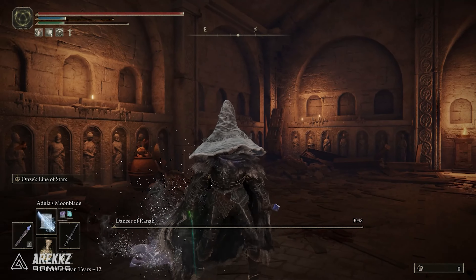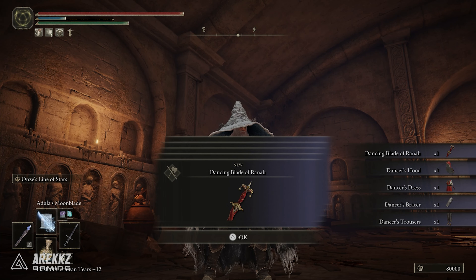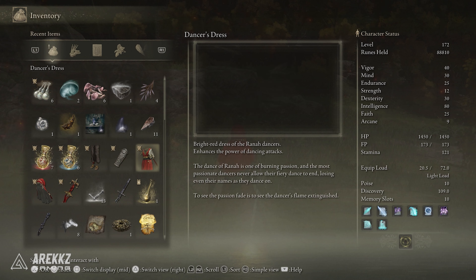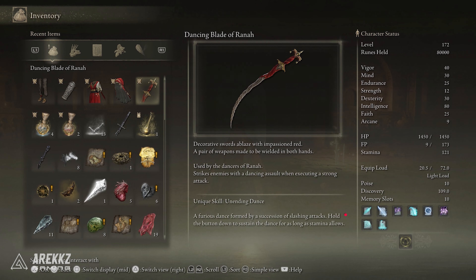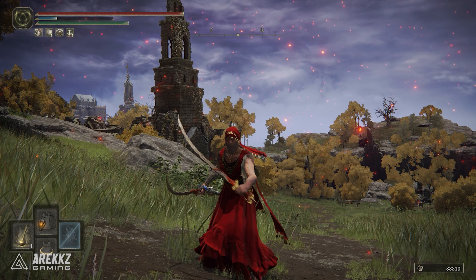Once you've defeated her, the full Dancer armor set and the Dancing Blades of Rana are yours. Each piece of the Dancer set specifically enhances the power of dancing attacks, so there's a clear synergy with the blade. The blade itself scales solely off of dex, so it's really good for a pure dex build. It requires 9 strength and 20 dex, and make sure to make use of power stancing because you actually get a secondary blade in your offhand when you do this, which is pretty cool.